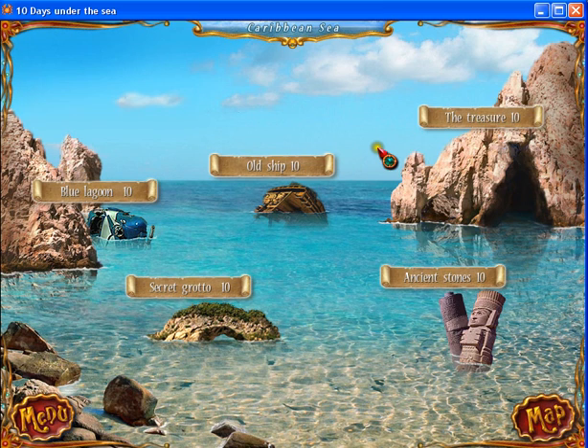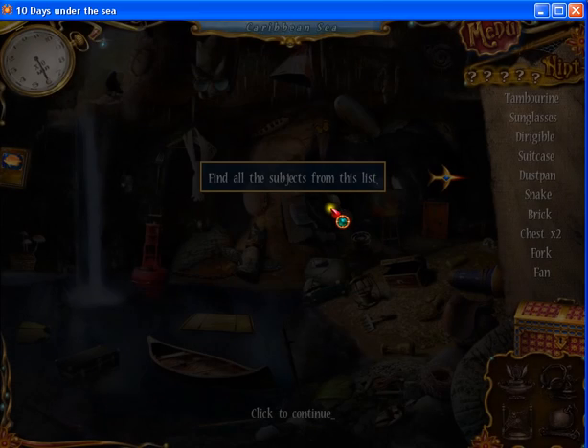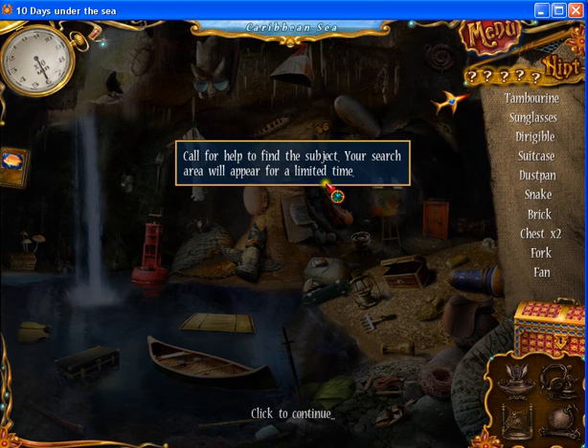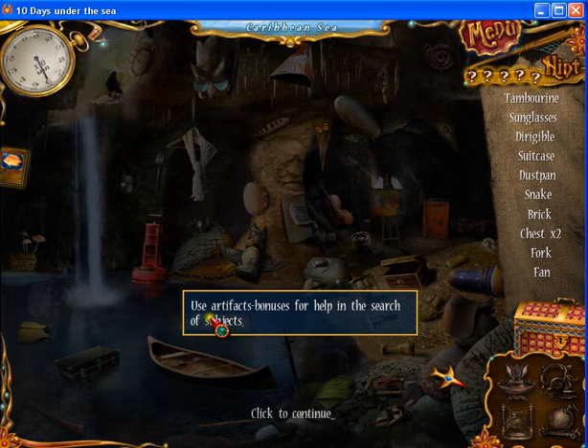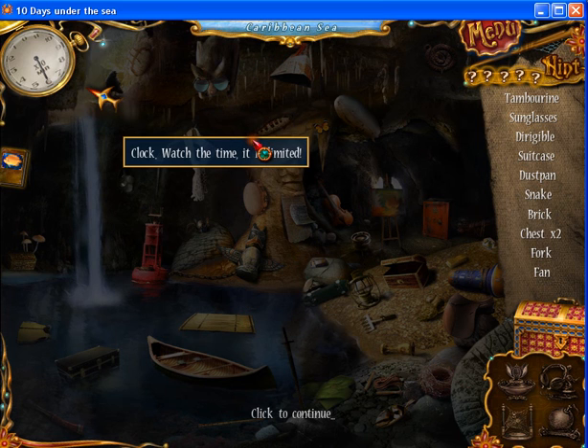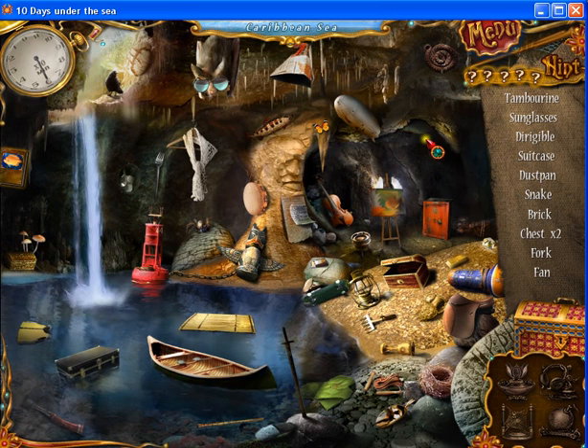This is a tutorial for playing the game. Find subjects from the list. Call for help to find a subject. Use your area with a limited time. Use other buttons for help in the search. Access the legacy map. Clockwatch — time is limited. This is the list of things you have to find in this picture.